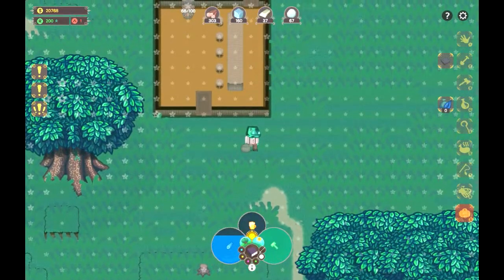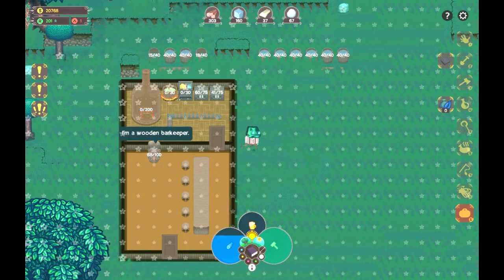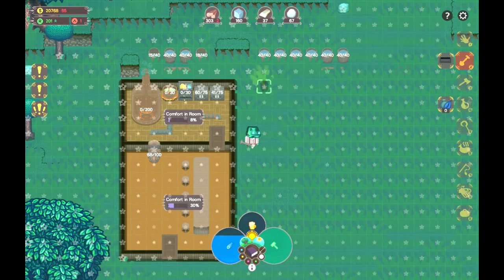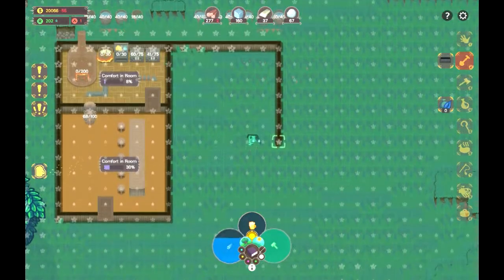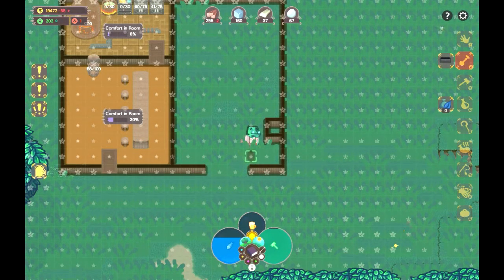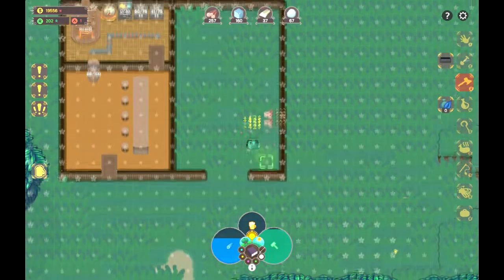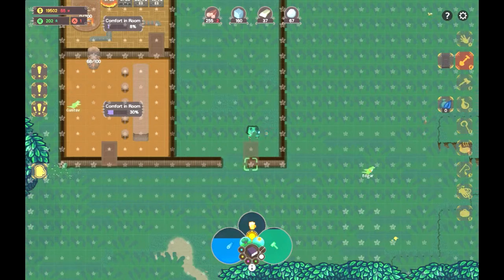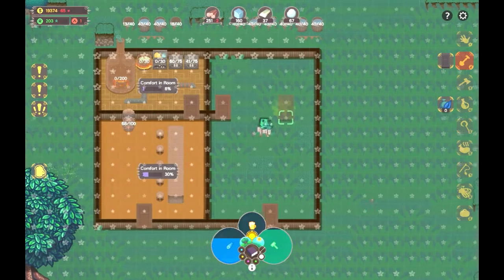I forgot what I was going to do today. I suppose lay out the floor plans for the next inn — that would be a good thing to accomplish. We'll go seven wide on this one. I managed to not go seven wide. It will be fine with six wide, I guess. If I put the door here I can have the bar along this side and make it kind of like a mirror image. That would be kind of neat.